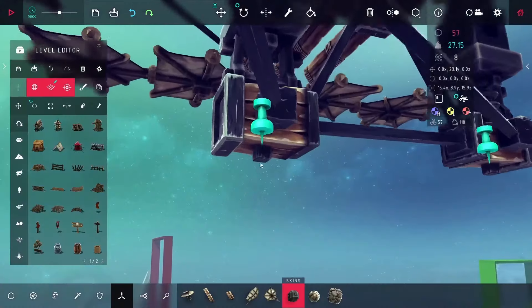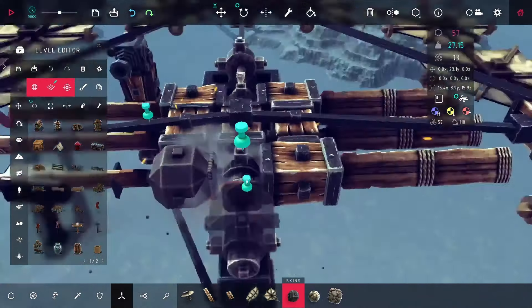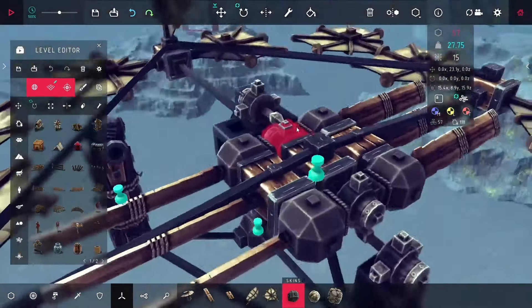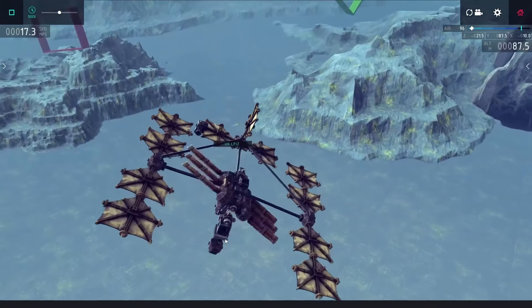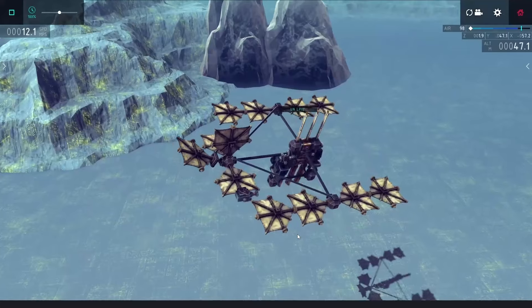One thing I hoped would help was deleting all the wood blocks and replacing them with ballasts. I could set the ballasts to be quite a bit lighter, so shaving off about half the weight of the plane I thought would make a big difference. I also added a steering engine to the back with a single wing on it to allow pitching up and down. In this test, while it was flying backward, it was surprisingly okay and falling much slower than before.